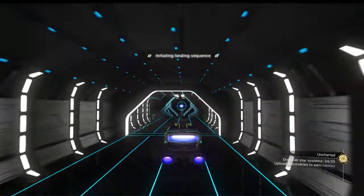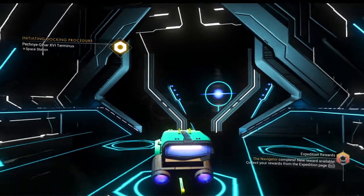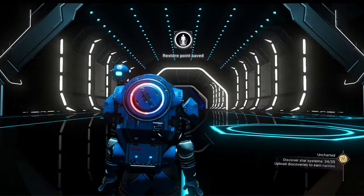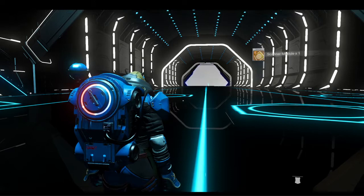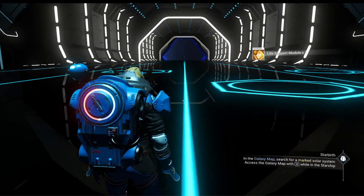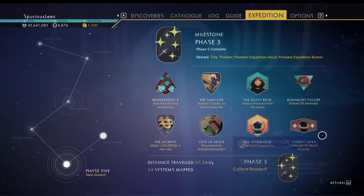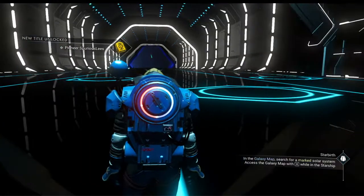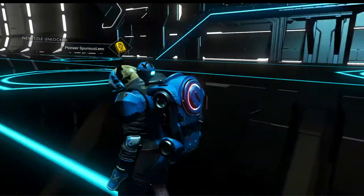A three star economy with a very short runway. The navigator is complete - we are at 34 of 35. Okay, we have a restore point saved. Let's hand in the navigator. We got some scanner movement. We can maybe reroll some stuff to get better results. That's that one handed in. Now let's hand in phase five overall. There we go - we got the Pioneer title. Pioneer Sirius Leads. Excellent.